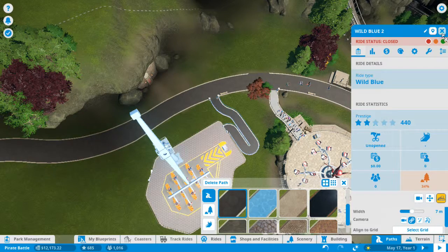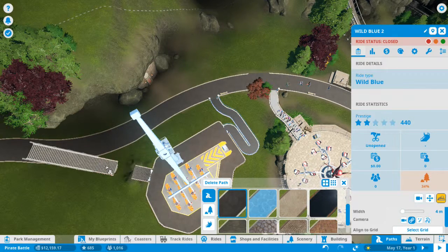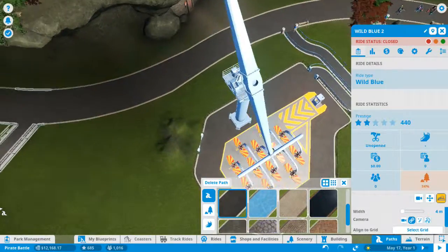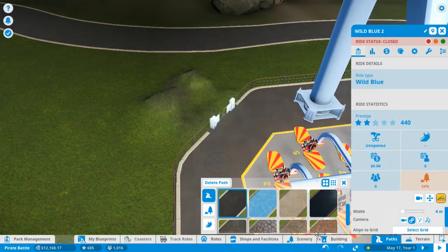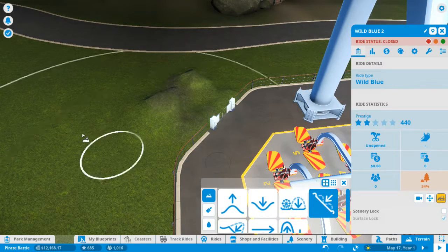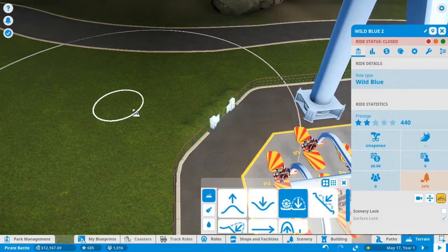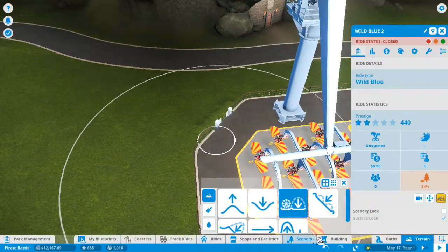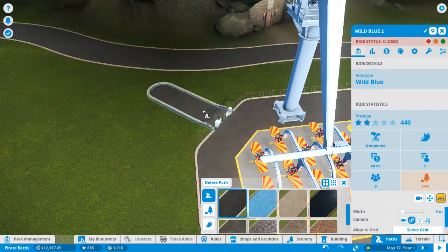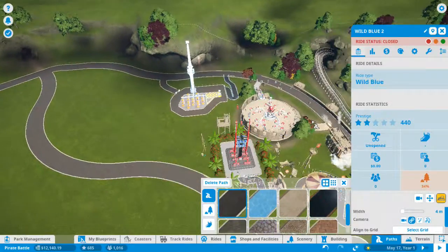I wanted it a little bit less wide. Like that. No, no, no, I had it. Goodbye — I didn't want to do that. Okay, terrain. I want to level the terrain if we don't mind that. Flatten to surface. There we go. Hopefully that will work. Yes, that will work.